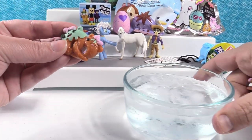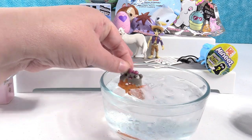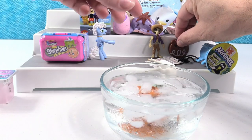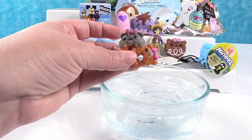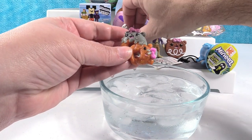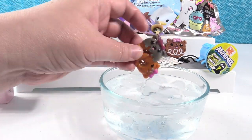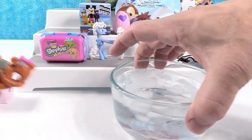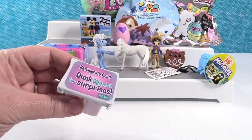You are right. This one changes to a dark gray — mint green to dark gray color. That is really neat. Let's open up our scented secret sauce. We have — I think that's Raspberry Jam. It smells so good. It's glittery, it's slimy, and it has a friend hidden inside.